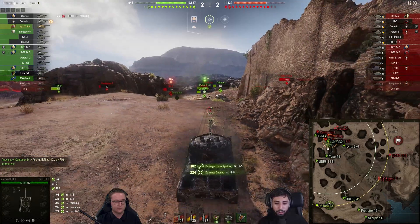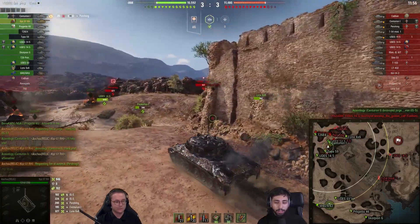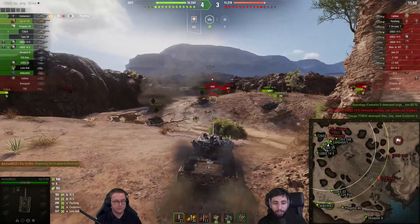But now he overpeaks, puts a shot into the IS-5 — a tank that you don't see that often. And the IS-5 does go down for that slight moment of greediness overpeaking on these guys. Now he's going to try and get this Yudes to back off, but Yudes does it without needing to take a shot for it.